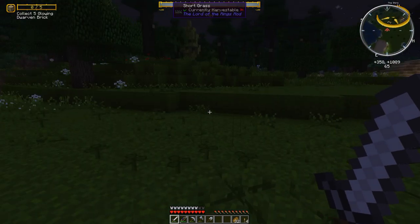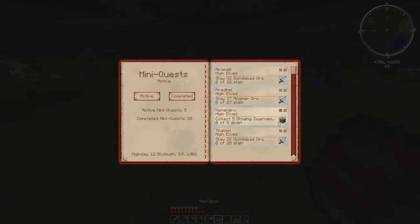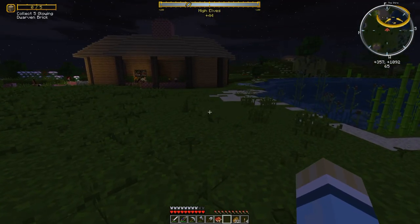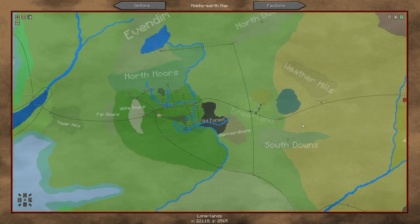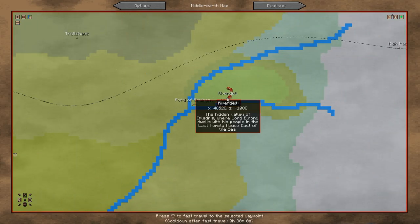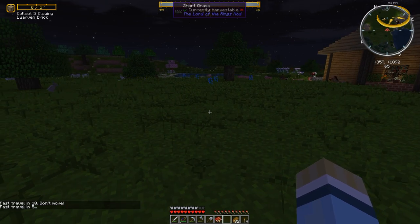We're back — briefly went to the Shire to pick up five dwarven bricks for a quest. We've got mostly Gundabad orc and Angmar spawn-of-Angmar slayer quests. With fast travel back up, we're heading back to Rivendell. This is the first time we've transported back here, so the timer shows 30 minutes until fast travel; next time it'll be around 26-27 minutes.